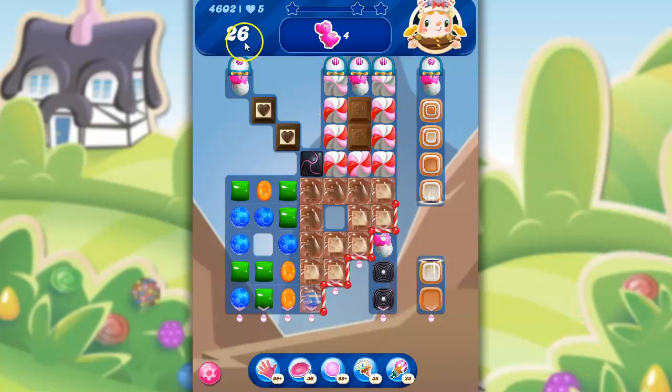So here we've got 26 moves to collect 4 Gumi Dragons. They're all in various spots and we have to do a variety of things in order to collect them. So let's take a look.